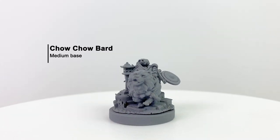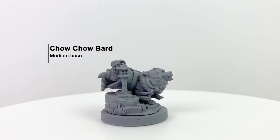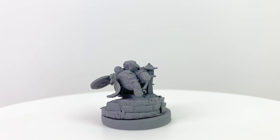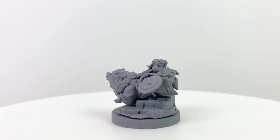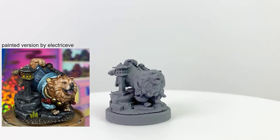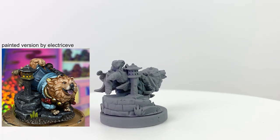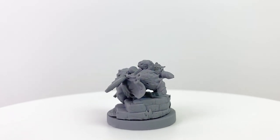How cute is this chow chow bard? This is such a unique figure. I love how they use little details of the minis to highlight the origins of the various dog breeds. The chow chow breed comes from ancient China — they have a reputation for being dignified, muscular, and tireless, and a bit aloof. You can see some of his heritage in the Chinese-inspired lantern by his side and the gong he carries on his back. Really nicely designed mini.